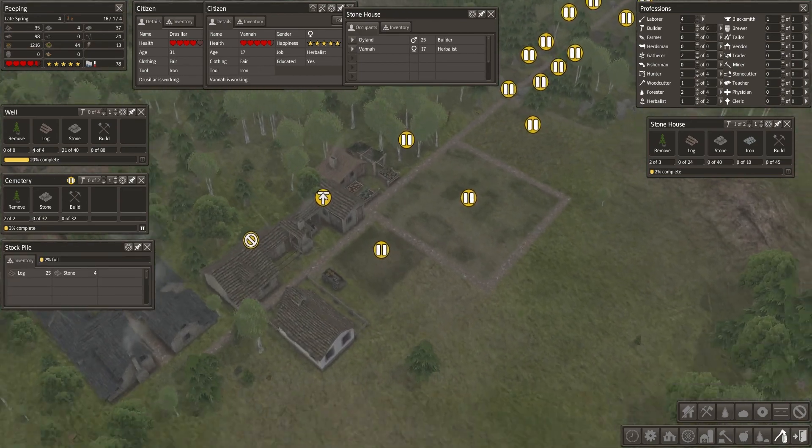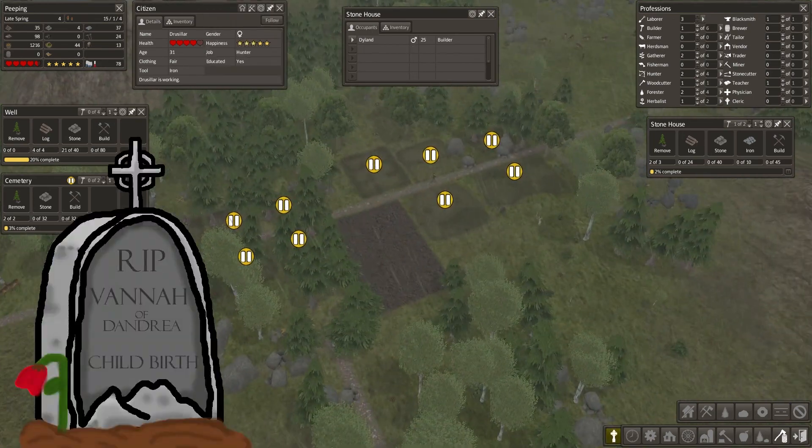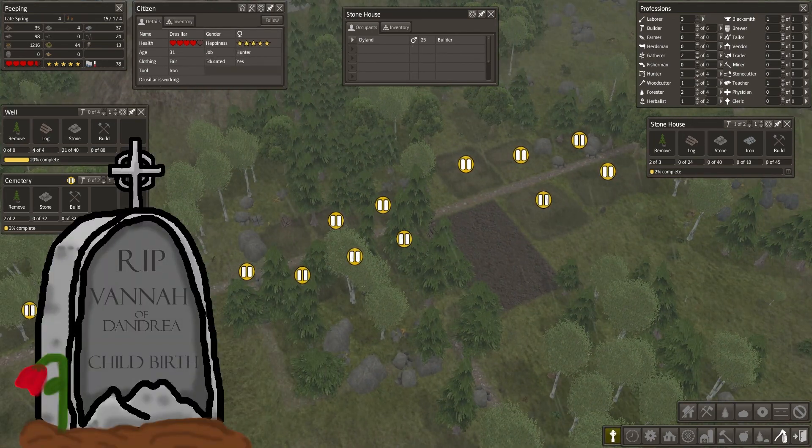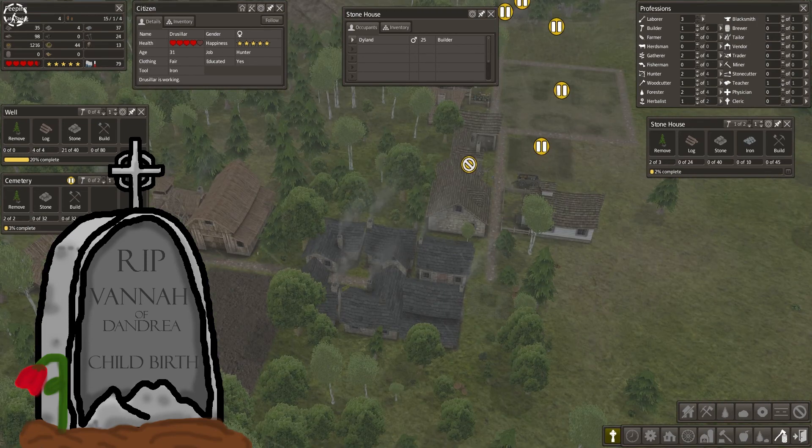I don't want to stunt growth if I don't have to. That stockpile is finally up, so any resources they gather from around here they can dump on there, which is good because we're going to start building up here now.